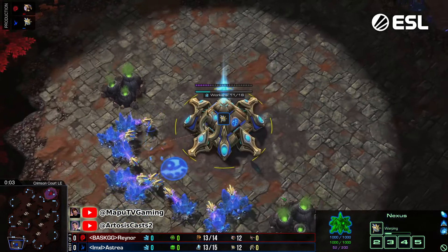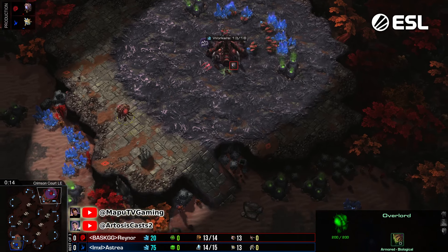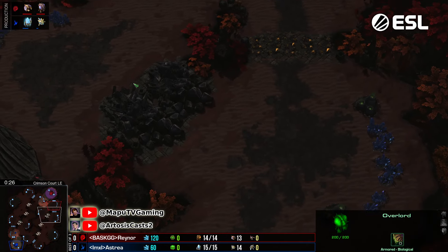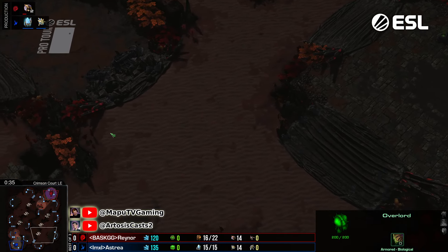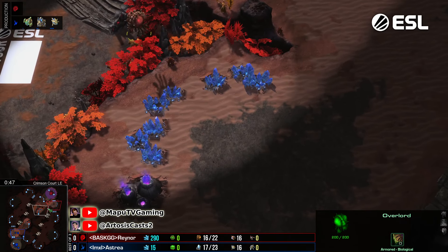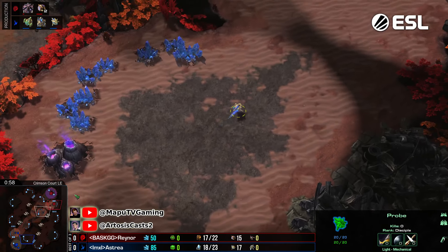Rayna playing for Basilisk, the map is Crimson Court, which seems to be one that Zerg have been favoring a lot. You have a natural down here and gold minerals which open up an island area with rocks to destroy. There are multiple bases separated by rock ramps, a rich Vespene geyser which is a little exposed but can be taken as a forward third for Zerg or any race. In ZvT this is a very exposed area, but in ZvP maybe not as much.